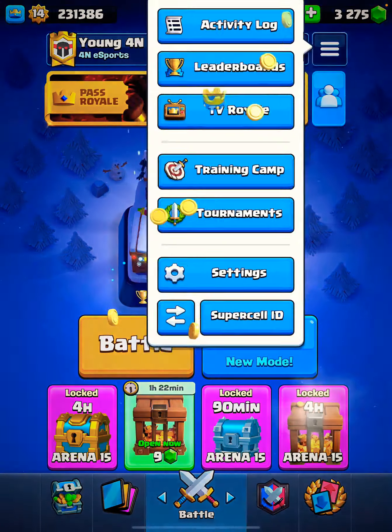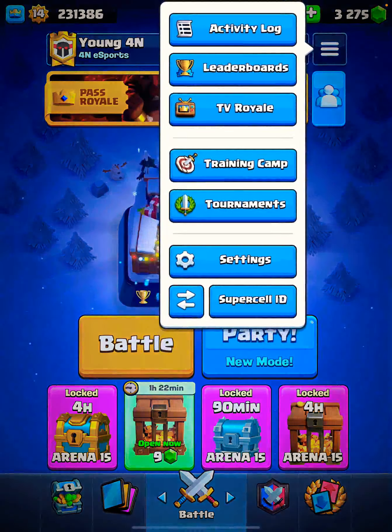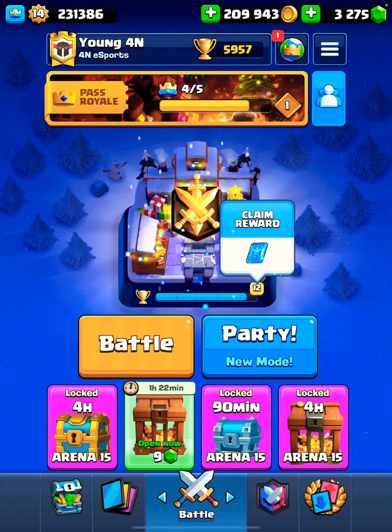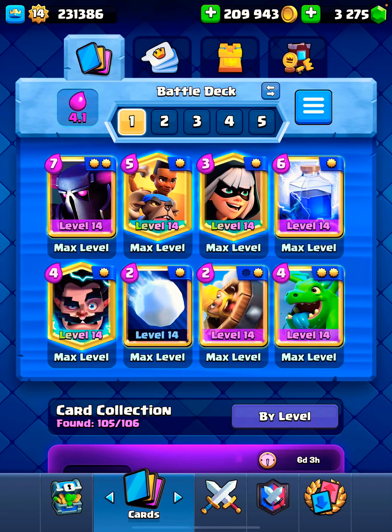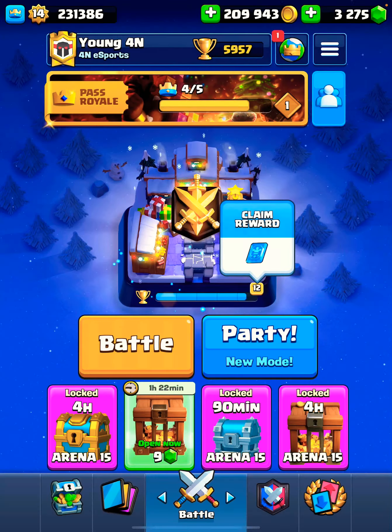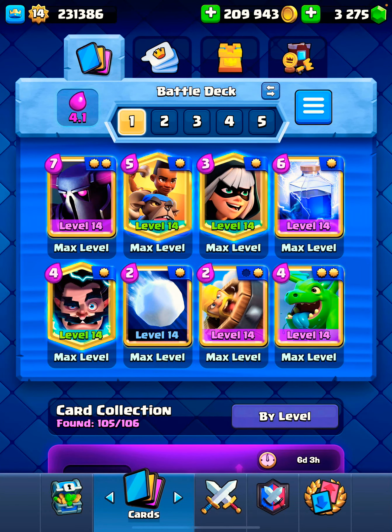Not a bad start to this episode — back to back hog rider decks though. This was a 2.6 matchup. Just to let you guys know, if we were using the PEKKA bridge spam with a battle ram we would not have had a chance — 2.6 is like the counter for bridge spam. But this deck does pretty good because we have cards to stop the hog rider, so that works out.